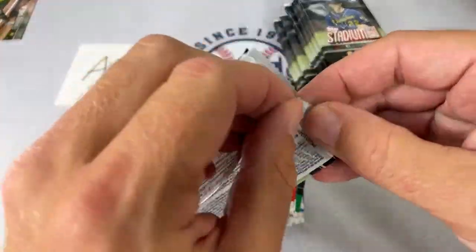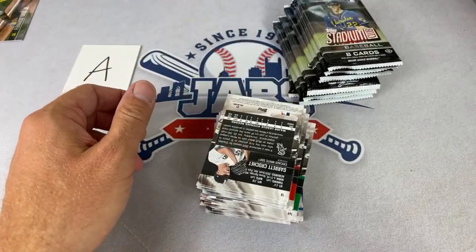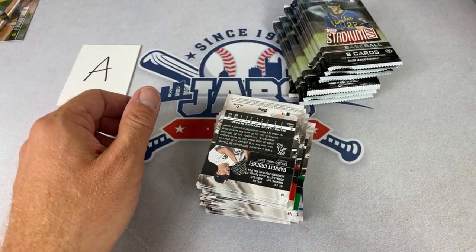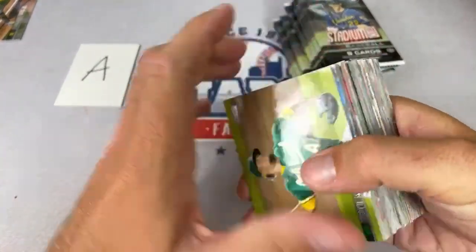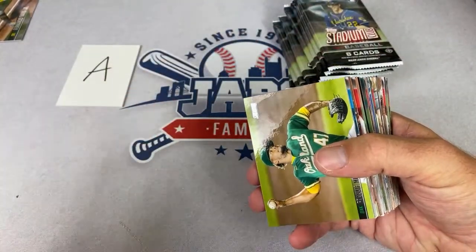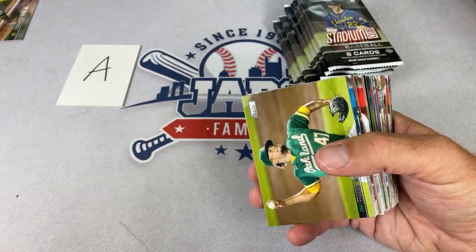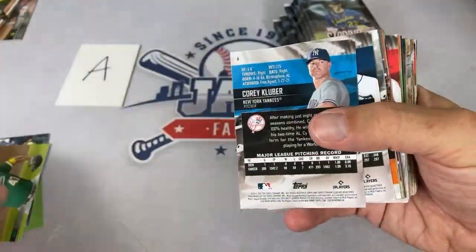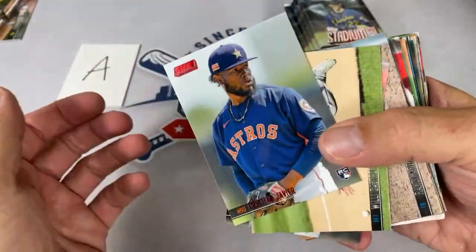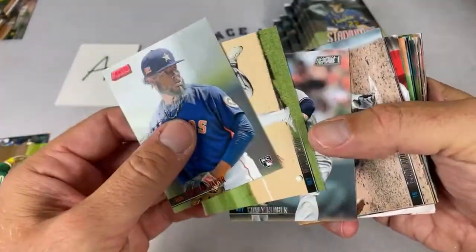That's one of the draws of Stadium Club for me — you're guaranteed autos left and right. With 40 hobby boxes of Series Two, you might find only 12 autos; here we're getting 80. Between just the base sets, I might take Series Two over Stadium Club base, but all the autos in Stadium Club are just so good. We'll show all the cards and flip them over — every card gets shipped.